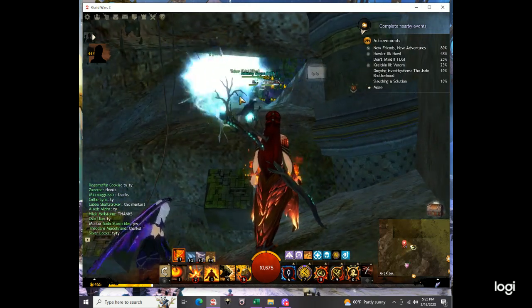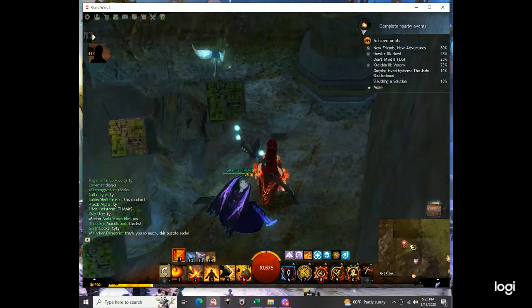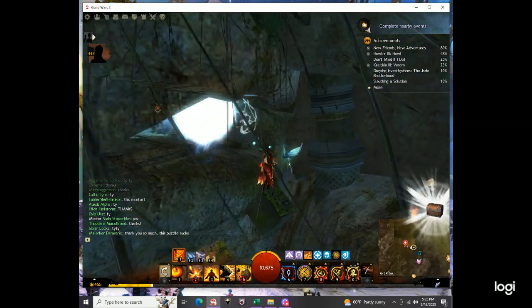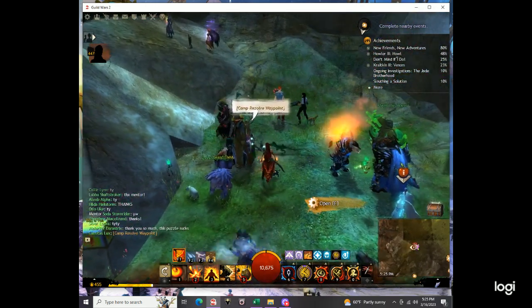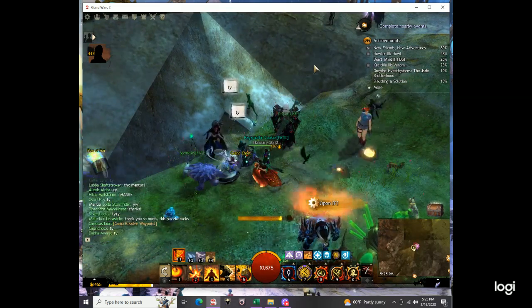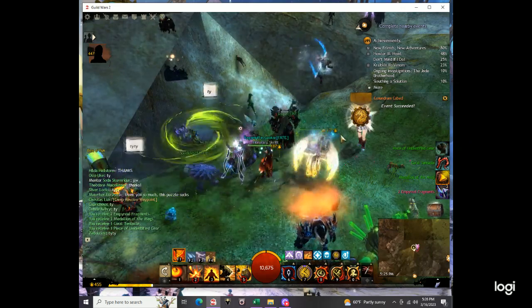The second portal that we run into keeps pushing us backwards. And that is the Conundrum Cubed jumping puzzle. When you get in, don't forget to get the chest.